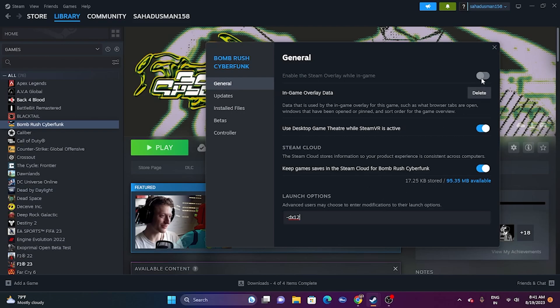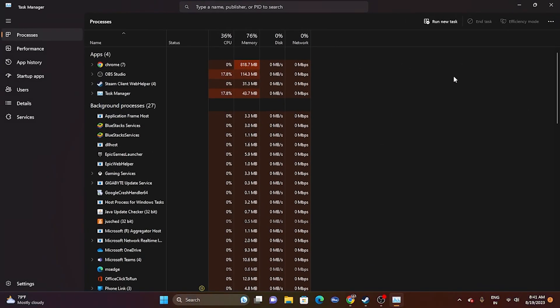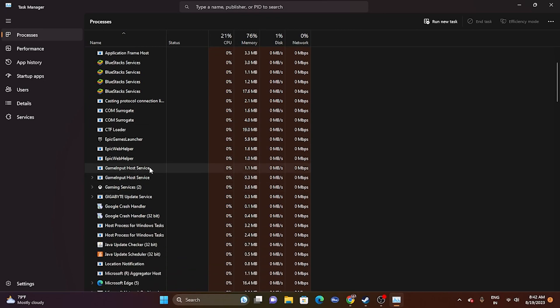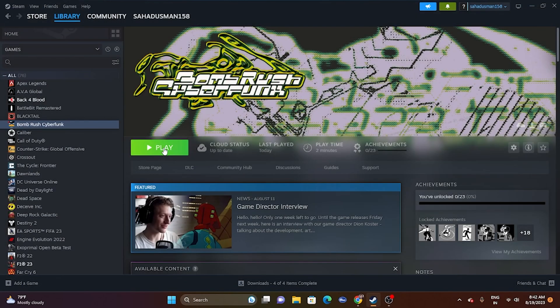If you're still having crashing issues, close all overlay and background applications. Right-click the Start button and open Task Manager. You may see 52 or more apps running in the background. End tasks for programs like RivaTuner, MSI Afterburner, and Discord — these are common causes of both overlay and overclocking conflicts. Once removed, close Task Manager and try launching the game.